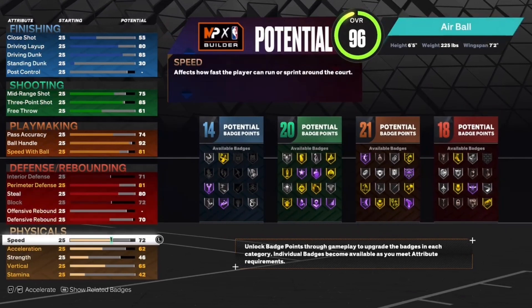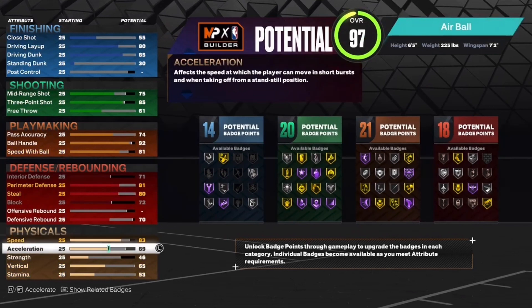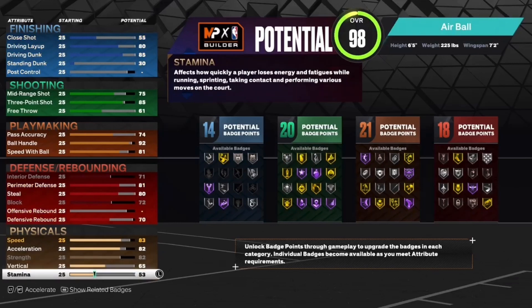That'll give you 18 defensive badges. Honestly, 18 defensive badges is not that bad for this build, especially because the defensive stats aren't even that great — but 18 defensive badges will definitely help out. Put the speed up to an 83 and the acceleration to an 82.